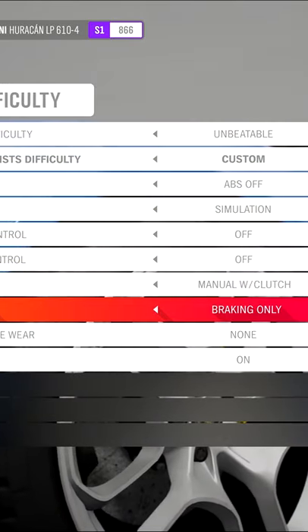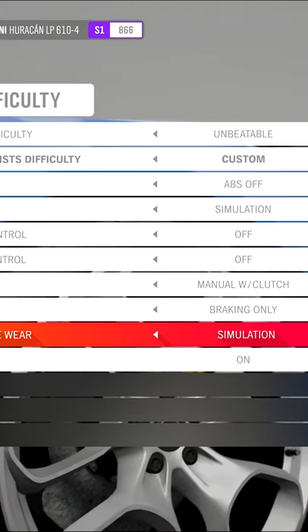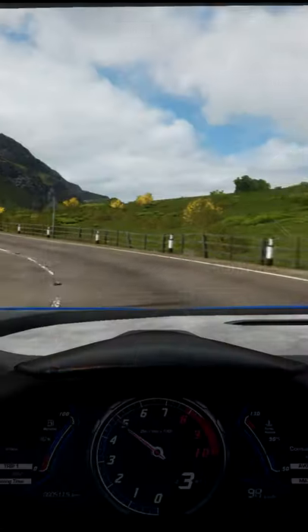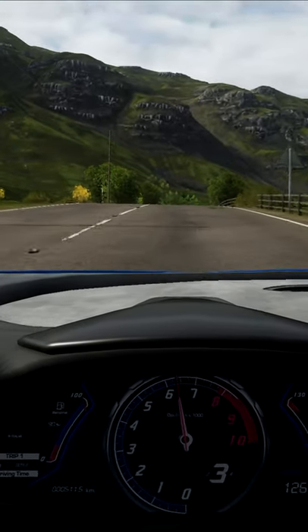For the fuel level to go down, I must turn on simulation damage, which is simple to do. All you have to do is go into the settings. Let's see what happens — will I run out of fuel?